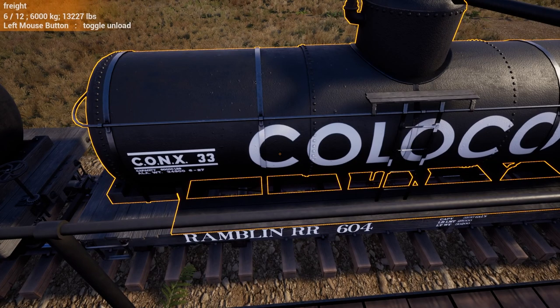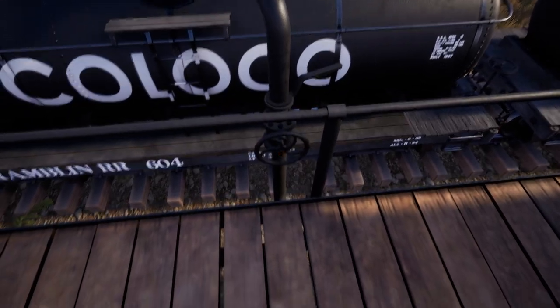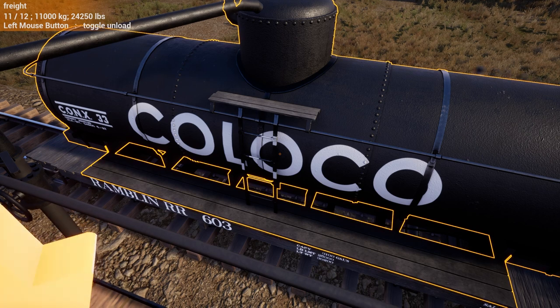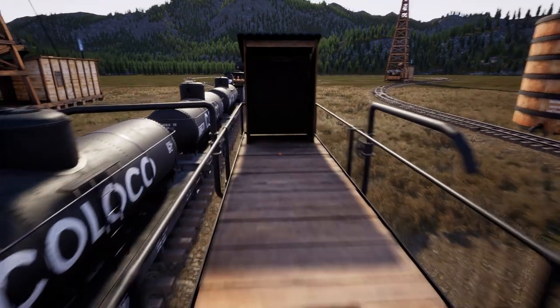Technically you could do four if you use a switch — if you put in a switch on the other side. And I think with a switcher locomotive, definitely you should be able to. There's like a little stonewall marker — if you want to use it in the future, put the coupling between the two carriages on that marker and you'll be able to reach both. That'll stay. That's a good idea. I've left my mark on Ramblin' Railroad. All right, we are full.